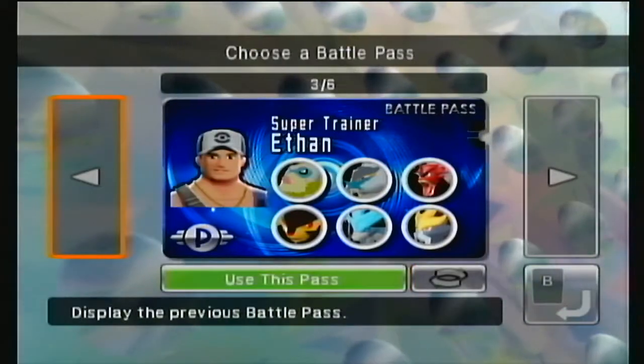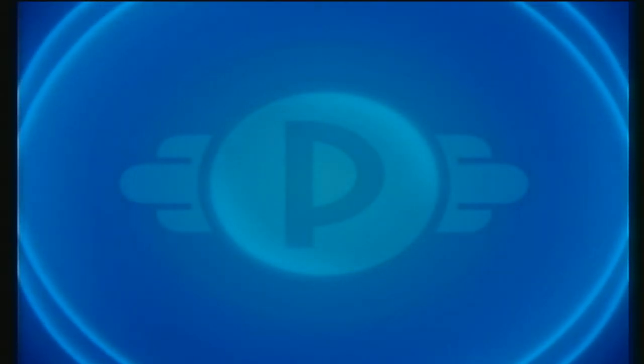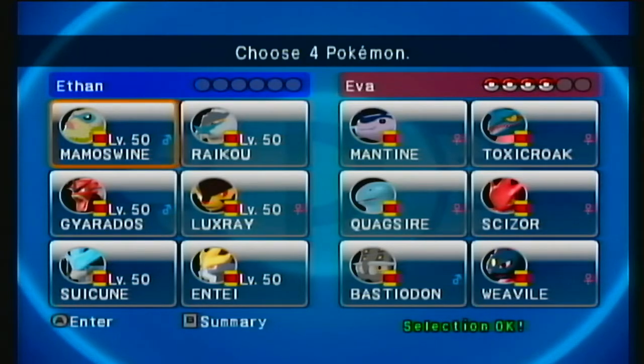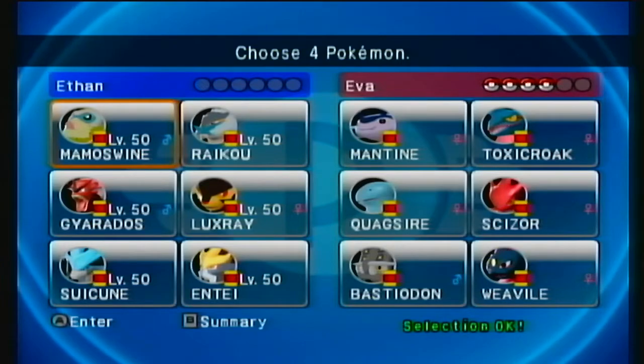So this is the crew we're going with today — all shiny. We're going to hop right into it. Definitely the battles are going to start getting pretty challenging here. With set four we've got some legendaries — not a ton, but a decent amount. Our first opponents are Mantine, Toxicroak, Quagsire, Scizor, Bastiodon, and Vile.